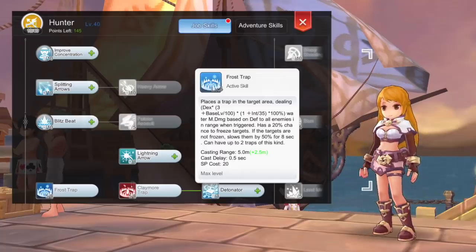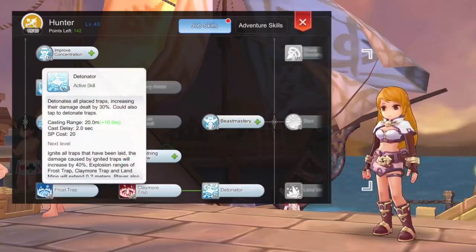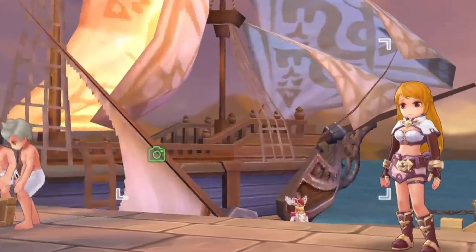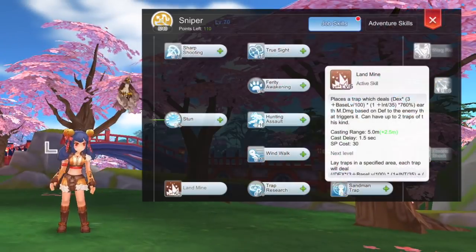After that, get level 5 Frost Trap which deals AoE water damage and has a chance to freeze and slow targets. There's actually a correction in the description of this skill — you can actually place four Frost Traps instead of two at max skill level. Then get level 3 Detonator which increases damage dealt by traps.